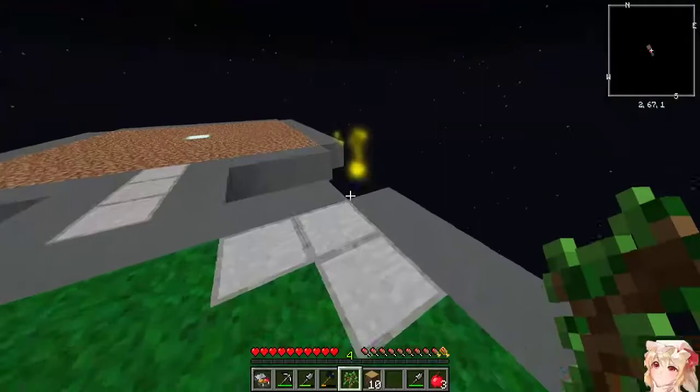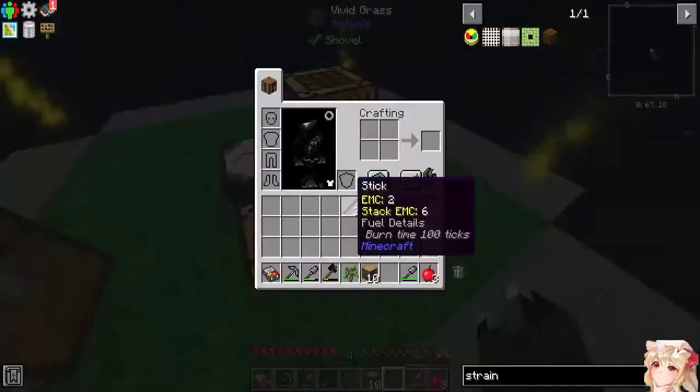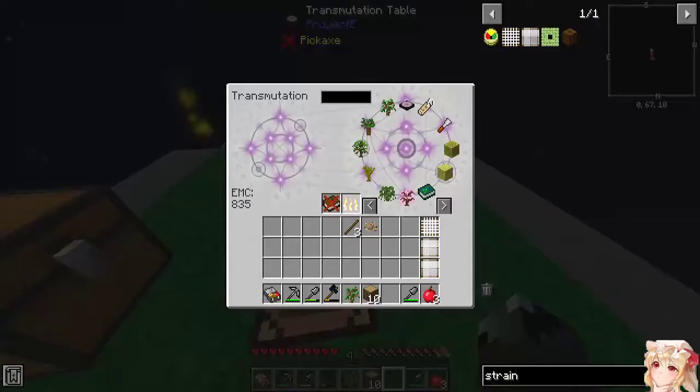I do need to know if there is something underneath there though, because I don't currently know. There is — that is very good to know. Hammers — right, got about that. Cobblestone — that is not how you spell cobblestone.